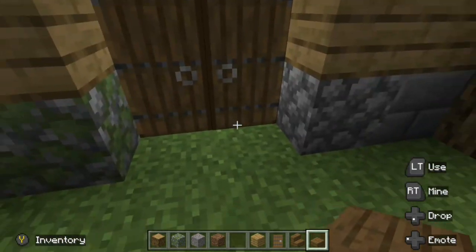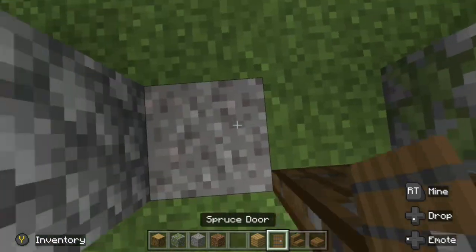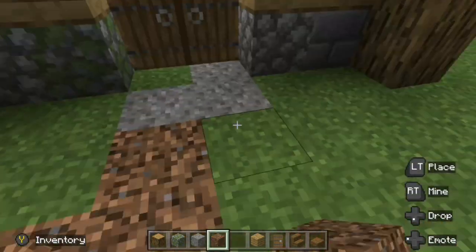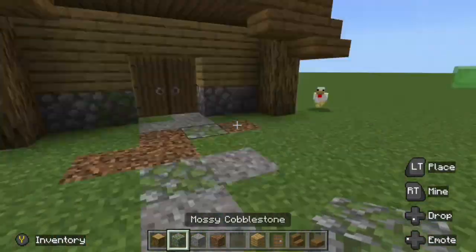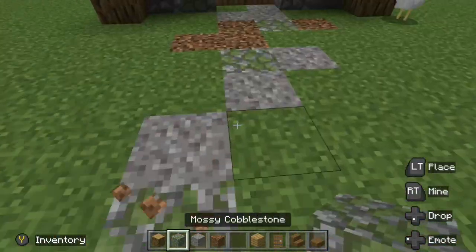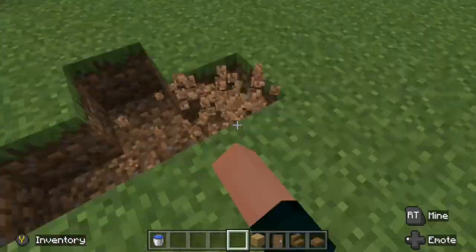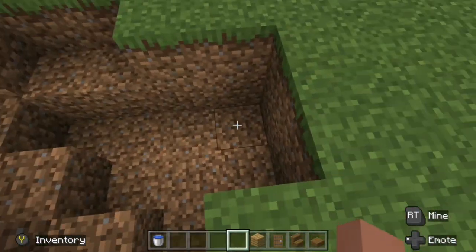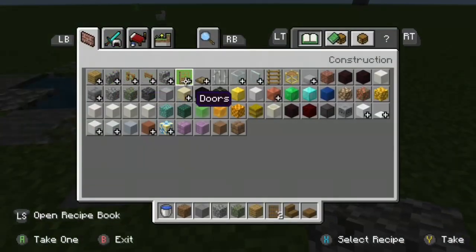Finally, the last tip of this video is to simply blend your build into the environment. You can do this by adding a path, some flowers, a garden, really anything you like. Also, if you are building a path, don't just use the shovel path function — use some different blocks as well just to make it look a little bit better. In my case, I added a pond here, but you could also add something like a rock to make it really just look nice and natural.